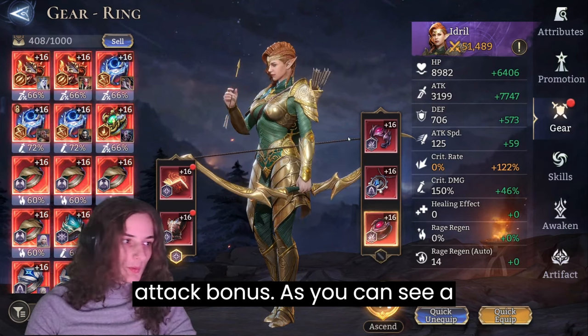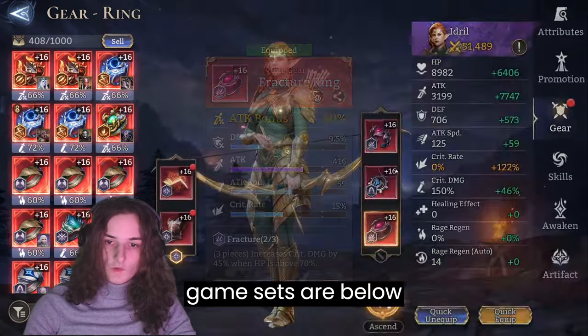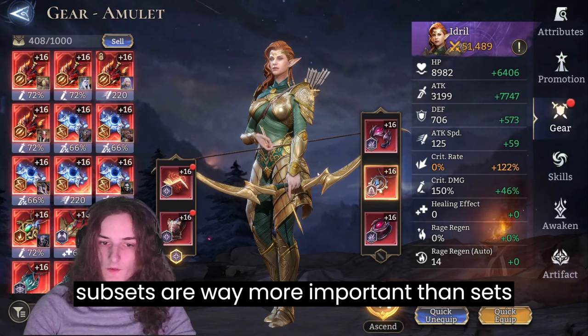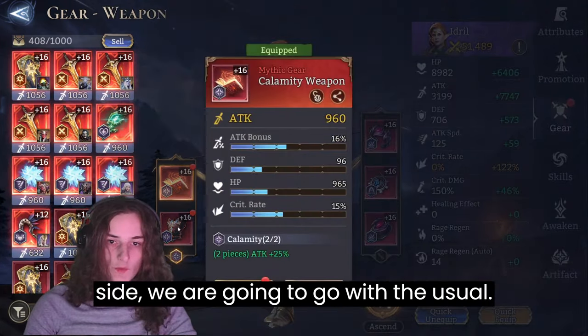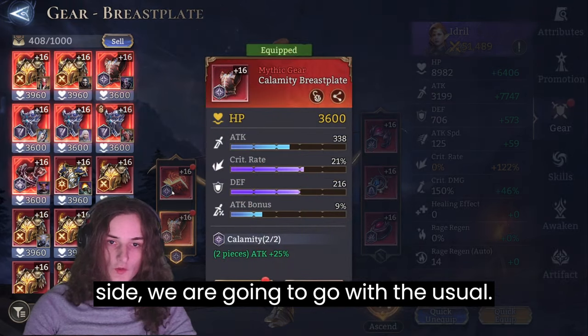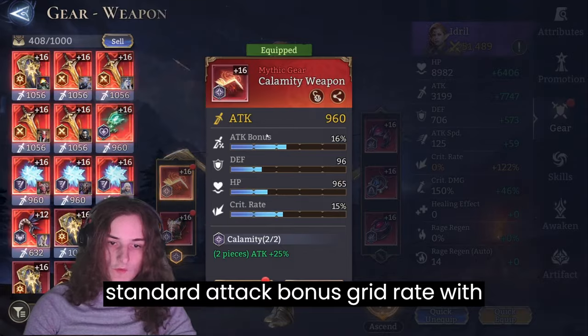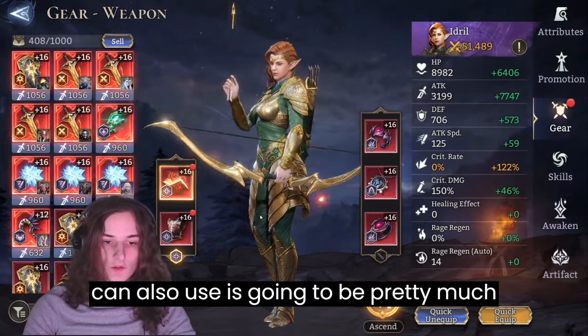As you can see, a broken set is fine, especially in mid-game — main sets are below in priority, and substats are way more important than sets early on. For the left side we're going to go with the usual calamity set — pretty standard: attack bonus, crit rate, with attack bonus and crit rate.